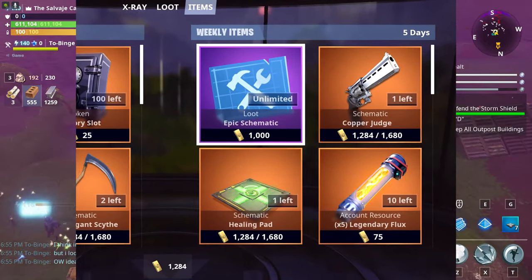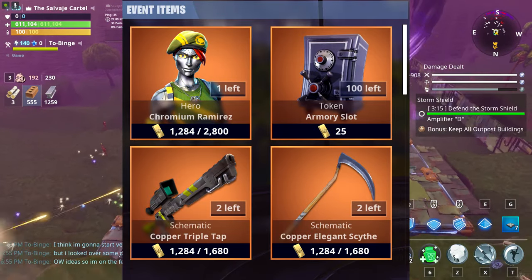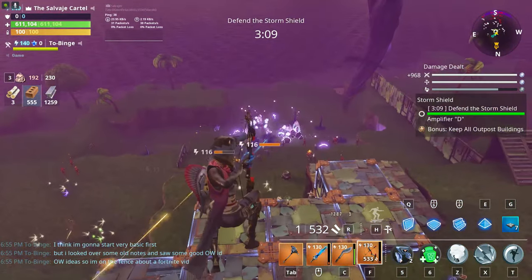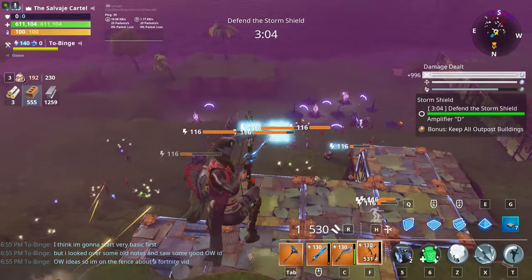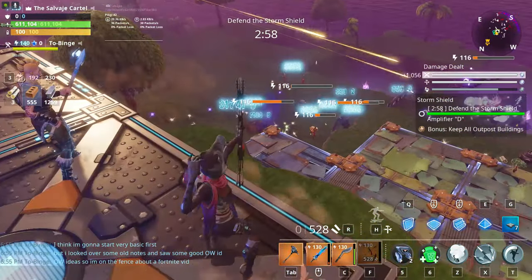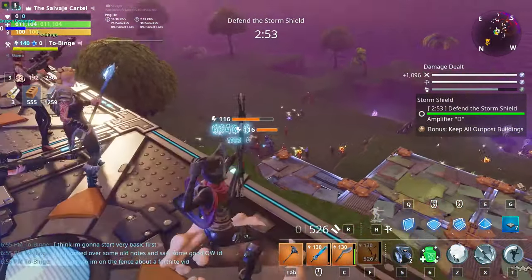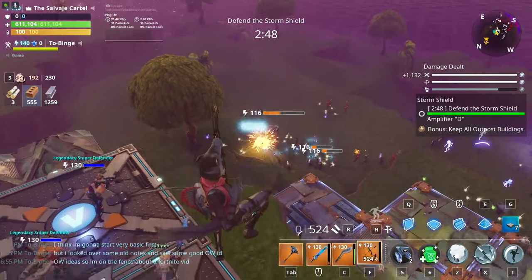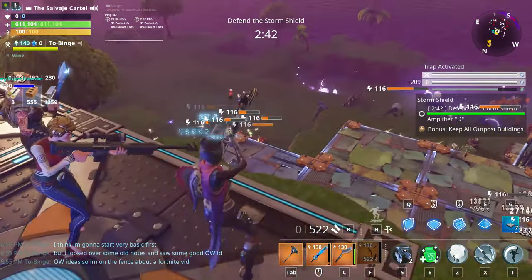Next tip: the event item shop. Weekly items are in the game for a week, while event items are in the game for an entire season. If you see something you like in the weekly item section, make sure you get that item first before getting an event item — because event items are in the shop for about three months throughout the entire season, while weekly items are only available for a week. If you miss a weekly item, you're probably never going to be able to get it again.